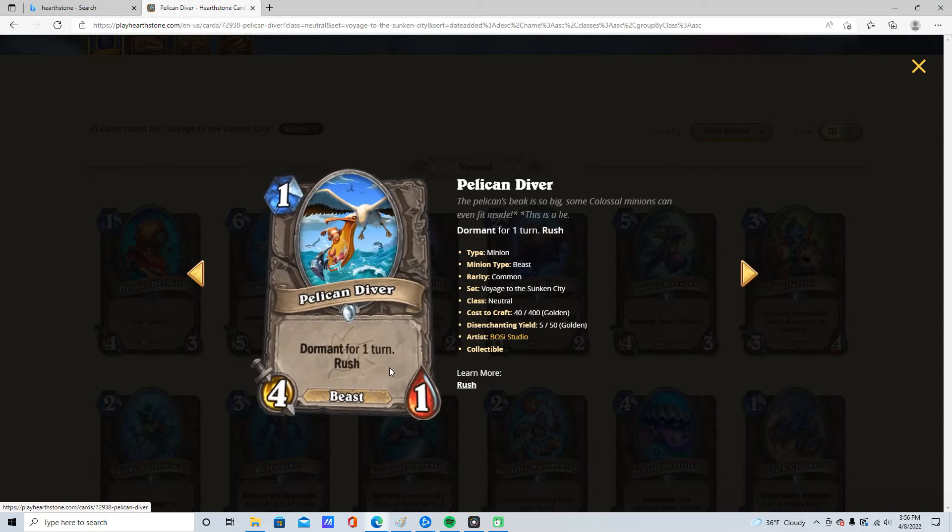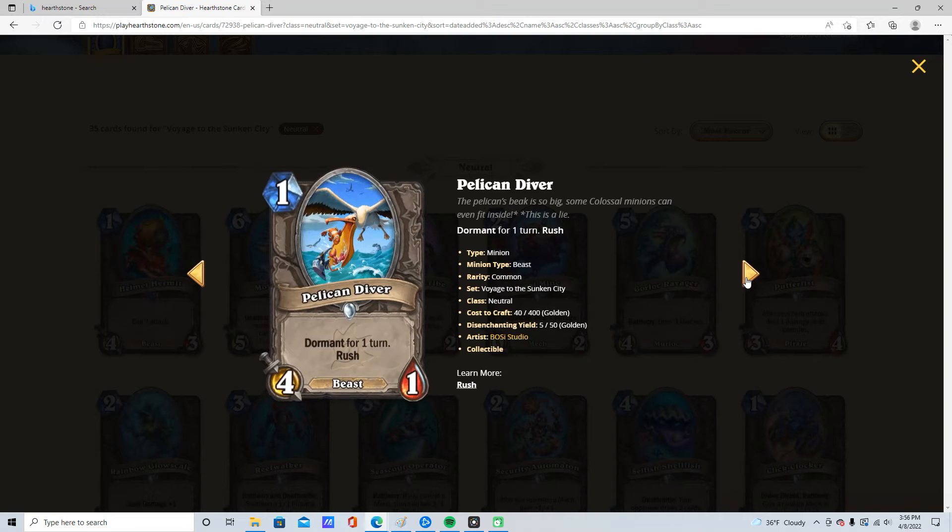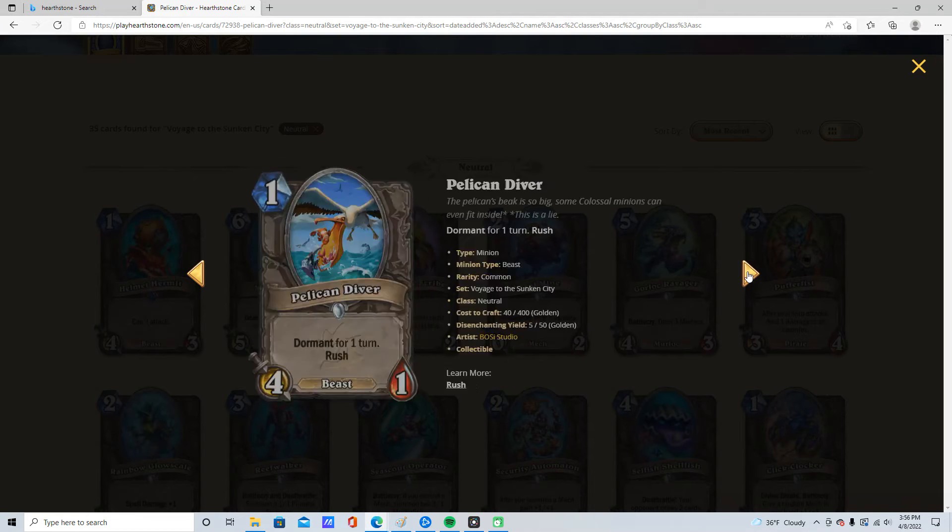Pelican, 1/4/1. Dormant for a turn. Rush. This is actually better than the other. I'm going to give it 3 stars. I think it is runnable in some fringe control decks, just because it's a 1 mana deal for.